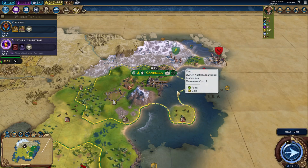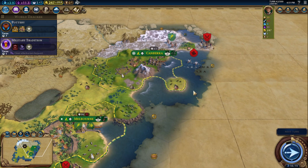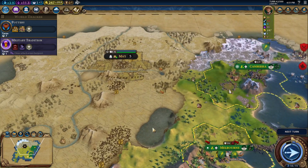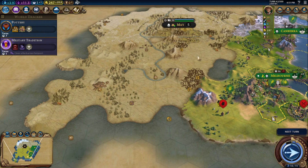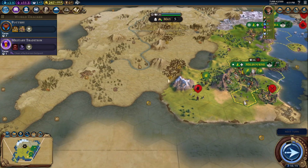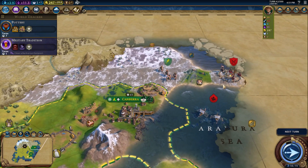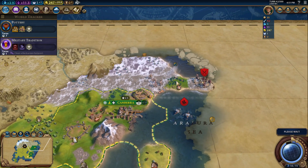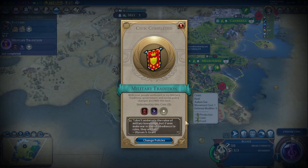All right, so let's get back here with Civ-6 playing as Australia. We got barbarians at the gates — both gates. And we got barbarians in the south there. We've got an archer coming up this way.